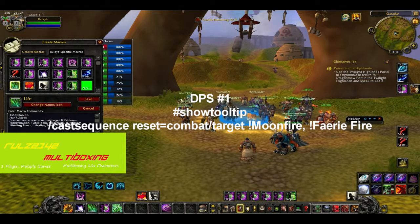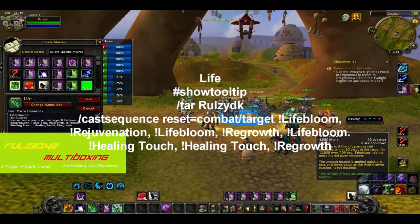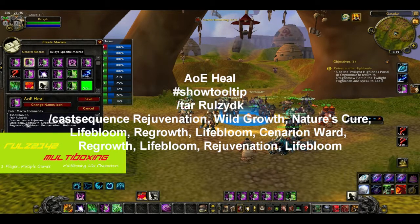The healing rotation macro is just slash cast Lifebloom, Rejuvenation, Lifebloom, Regrowth, Lifebloom, Healing Touch, Healing Touch, Regrowth. I found that's a really effective macro and there's nothing much I'd change. The A macro targets me, applies Rejuvenation, Rejuvenation with movement, and then Wild Growth. The AOE macro is a combination of Wild Growth, Nature's Cure, Lifebloom, Regrowth, Lifebloom, and so on.